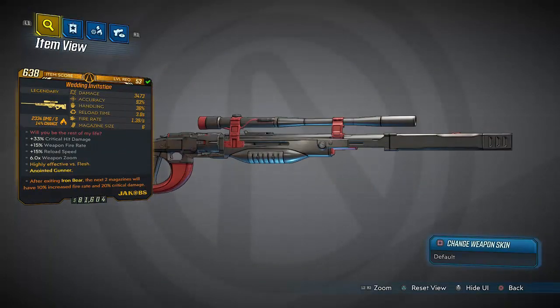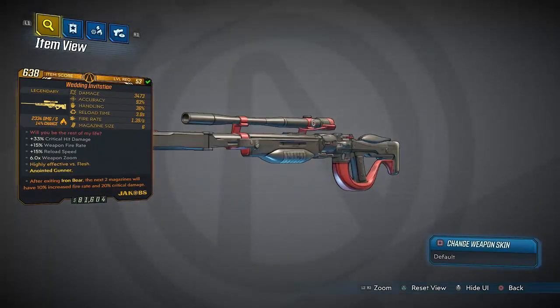Look at this thing - super sleek, super clean. Damage of 3,473, 93% accuracy, 36% handling, 3-second reload time, 1.39 second fire rate, magazine size of 6, 33% critical hit damage, 15% weapon fire rate, 50% reload speed, 6x weapon zoom. And after exiting Iron Bear the next 2 mags will have 10% increased fire rate and 28% critical hit damage.